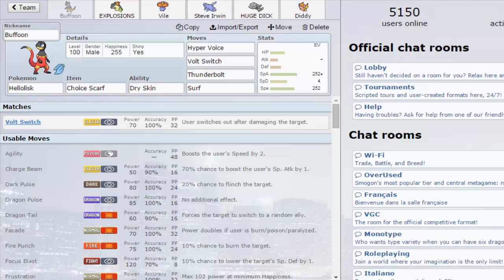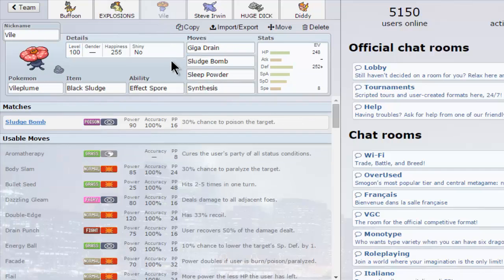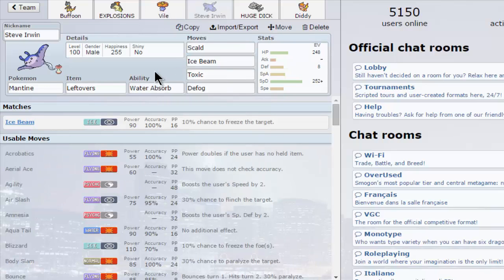We have Hyper Voice, Volt Switch, Thunderbolt and Surf, all paired up with Choice Specs Typhlosion, and I really like this combo. And Flamethrower because it misses Eruption — Extrasensory and HP Grass just in case we find some Seismitoad. We also have Physically Defensive Contest Effects Vileplume with Sleep Powder, Sludge Bomb, Giga Drain and Synthesis.